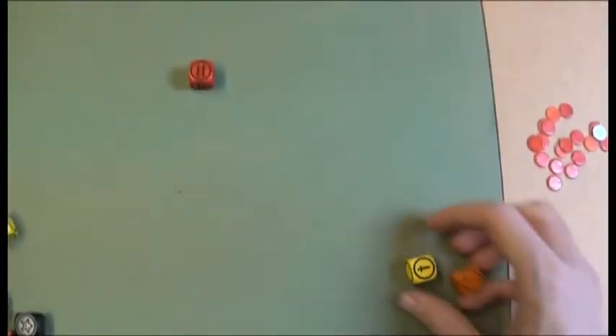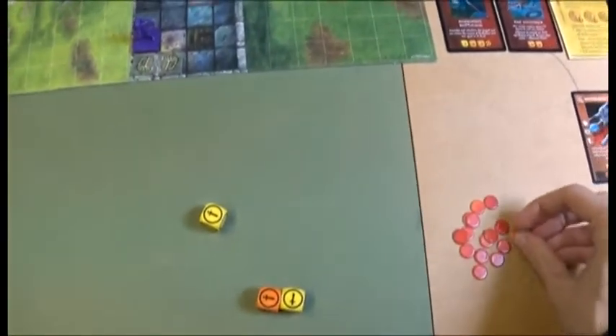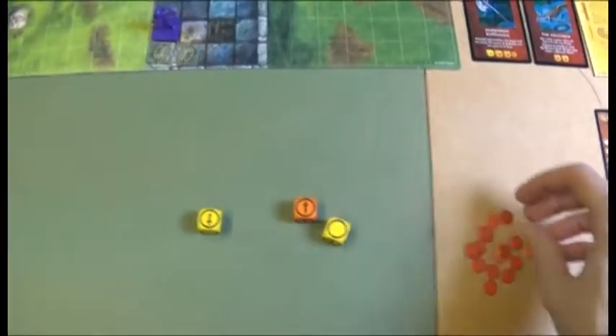The Troll attacks and draws more cards for two more wounds. Should probably move out. The chest protects — taking no damage from monsters. It goes back down to one. Redgar turns his attention on the Troll — does two wounds to it, then attacks again for another wound.